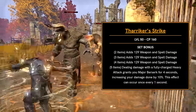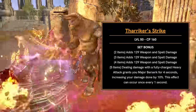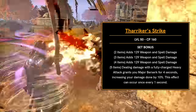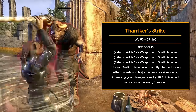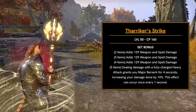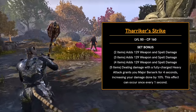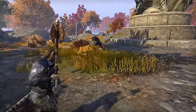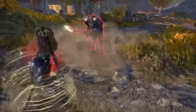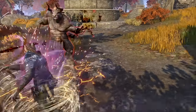Next up is Theriker's Strike, another crafted set. This gives you a lot of weapon and spell damage, and for the five-piece, dealing damage with a fully charged heavy attack grants you Major Berserk for four seconds, increasing your damage done by 10%. It's nice to see a heavy attack set added to the game. Is Major Berserk better than Sergeant's Mail? Not sure — I'm going to have to test those numbers — but this is a nice addition to heavy attack builds, giving you another option to increase your damage.